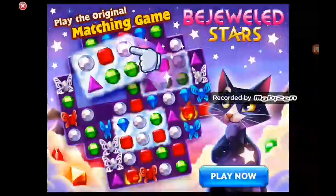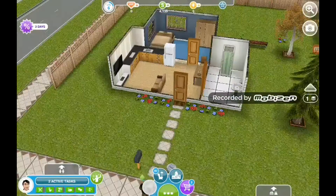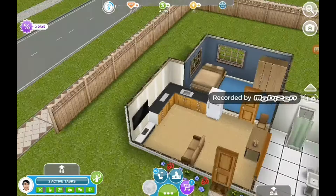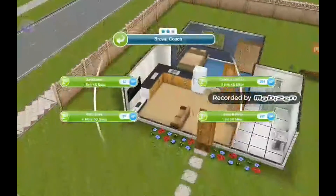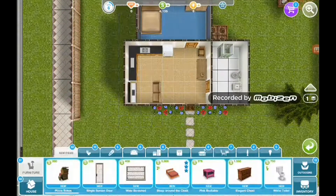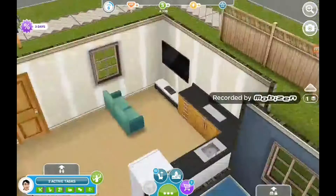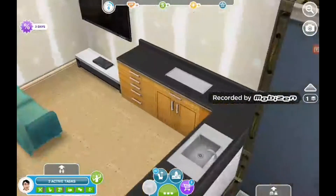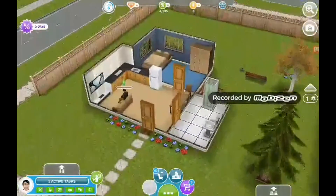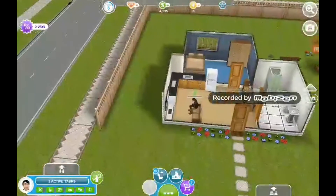I'm in the 4000s now. Watch Sim Chef on TV. I added some counters in while you was gone, so it looks all nice there. Now I've got a good living room — or family room, whatever you call it. This is a smaller house than the other one, but I think it's the best one because it's got nice furniture inside.